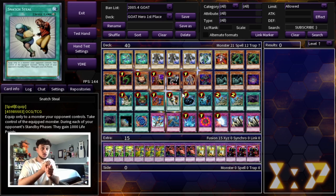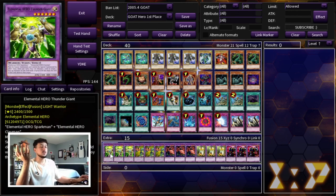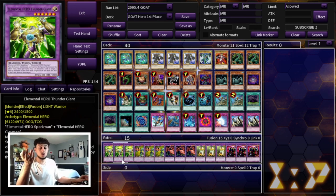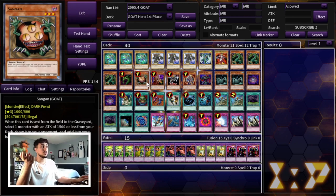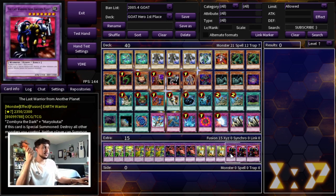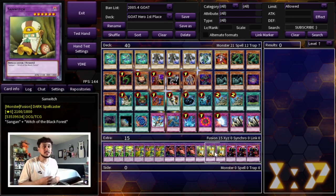For traps: one Dust Tornado, one Torrential Tribute, one Ring of Destruction, one Mirror Force, and two Judgment. Judgment was the MVP — the biggest problem this deck has is Thousand-Eyes Restrict, because if your opponent makes Thousand-Eyes and absorbs one of your big monsters, you're in trouble. But you can negate Metamorphosis with Judgment, which stops them from ever making Thousand-Eyes, and that's just insanely powerful. That's the 40-card main deck — I wouldn't change anything except swapping out Avian and Burstineatrix.